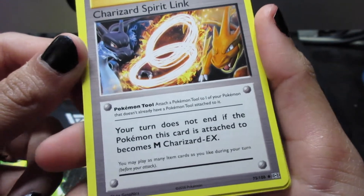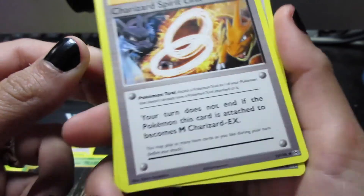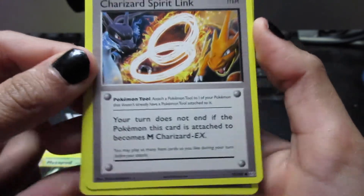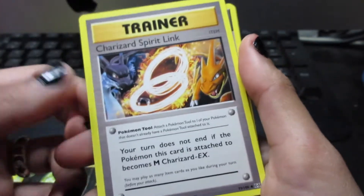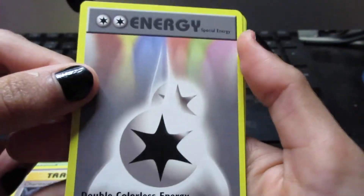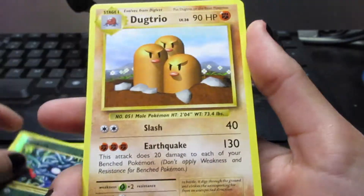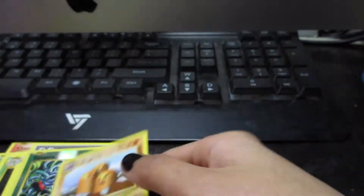We got the Trainer's Charizard Spirit Link — your turn does not end if the Pokemon attached to this becomes Mega Charizard EX. So nice! So instead of ending your turn after you Mega Evolve, we got Double Colorless Energy. A Reverse Holo is a Tangela, and a Rare is a Dog Trio, and I did do the card trick right.